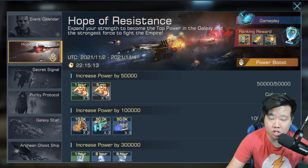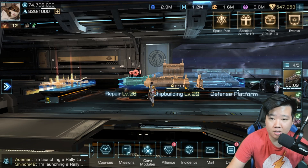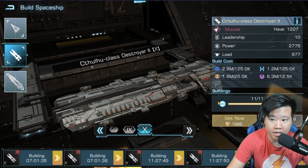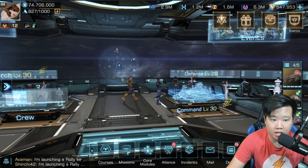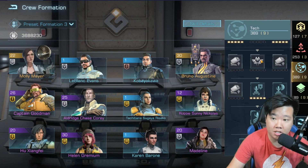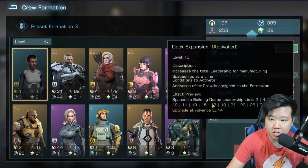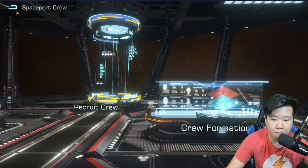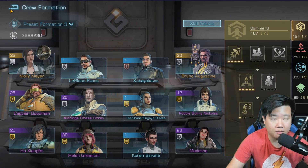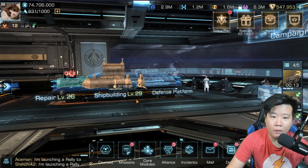This is the last day for the Hope of Resistance — as I mentioned in the previous video, this is something you guys should compete in. I've increased my warship production to 11 ships now; it was nine in the previous clip. The reason it changed is I adjusted my crew. One thing I didn't mention is that in the technology tree you also have the ability to increase your warship queue leadership for production. I also added Karen Barone to the crew, which increased the spaceship building queue leadership limit.